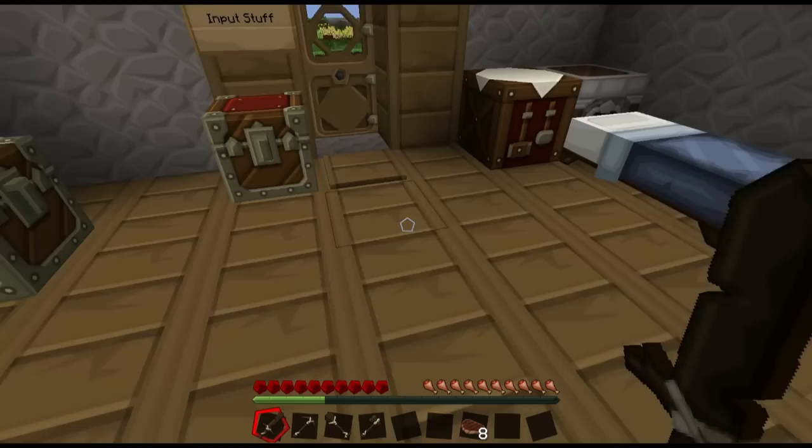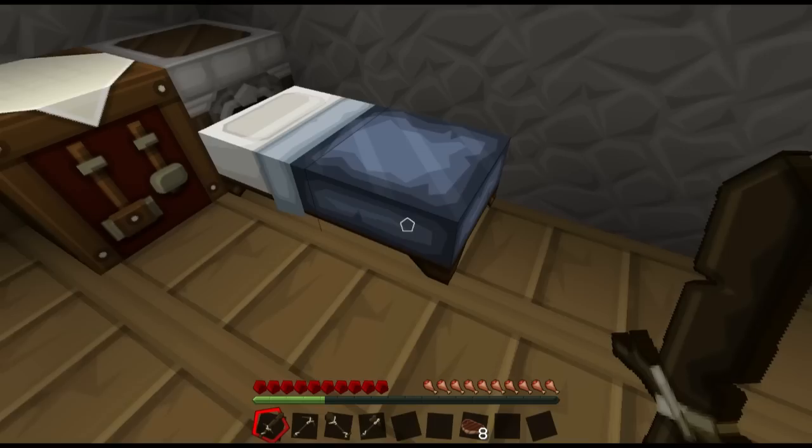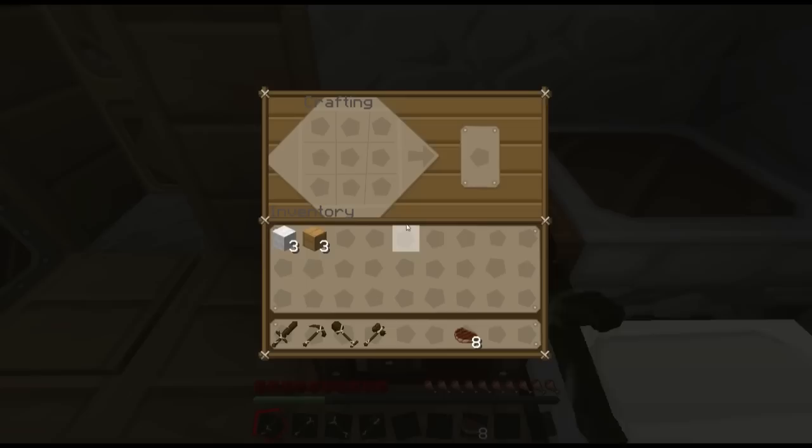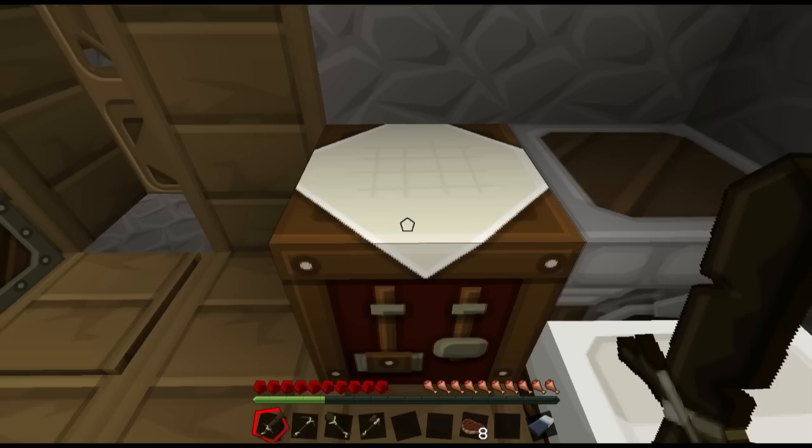Before I go any farther about designing and how houses should work, I want to make one item for you guys, because we haven't made this yet in the tutorial series. We've got a bed here. So we're going to make a bed — go up to the crafting table, take three birch wood planks and three pieces of wool that we lay on top. And we've got ourselves a bed, and it looks pretty much like a bed in the crafting table.